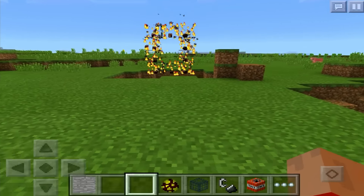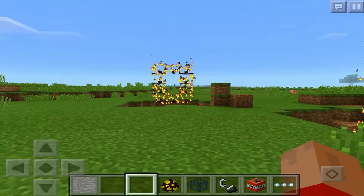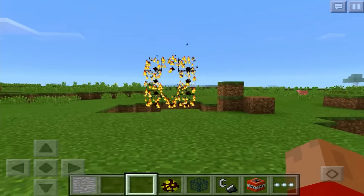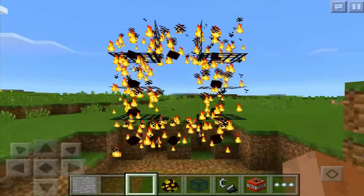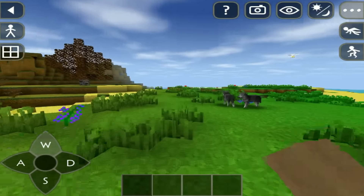It looks really, really cool. You can use it to make your base look better, to have a secret doorway or something like that. I just think it looks really cool — you can have your own fire portal in MCPE. I wonder if it works. Wouldn't that be funny if it actually did work? Let's go test it out. Wait — what? It worked!